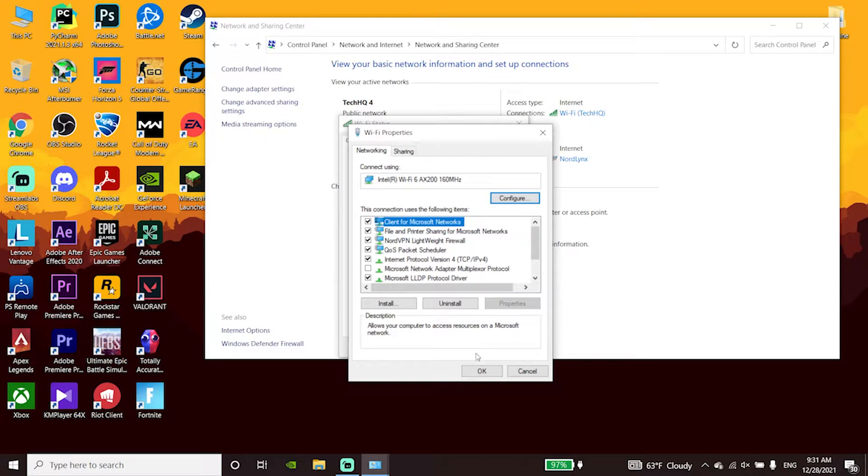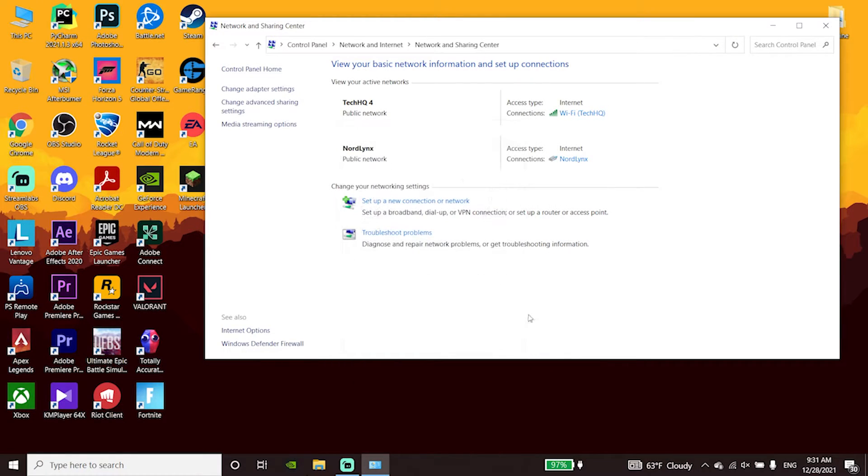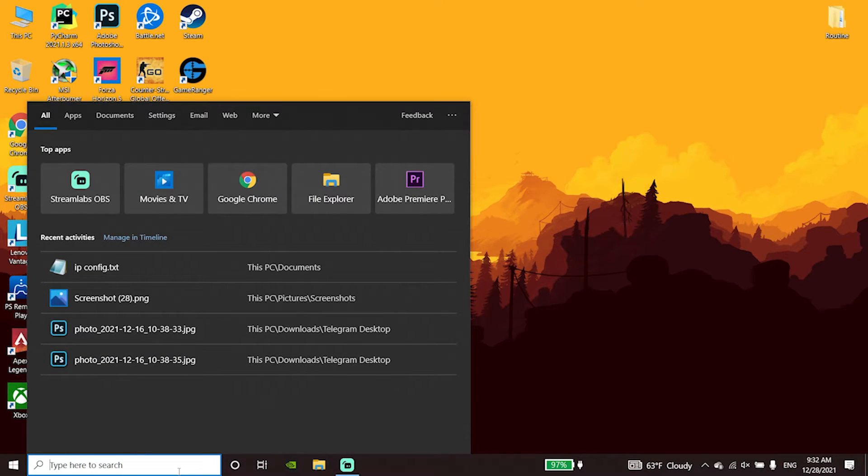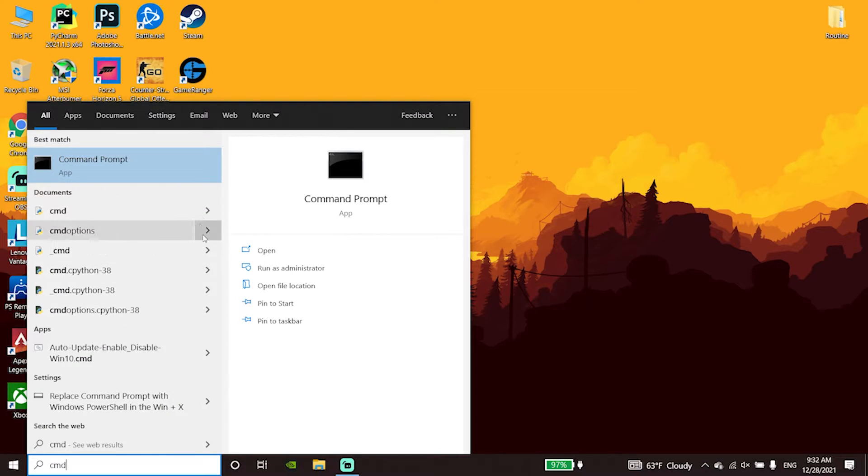Click OK again and close this window. Now open up CMD — type 'cmd' in the search bar, then click on Command Prompt and select 'Run as administrator'.